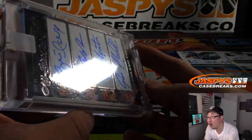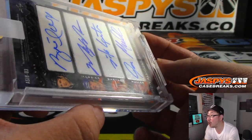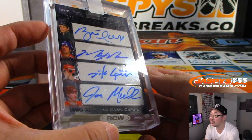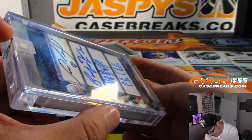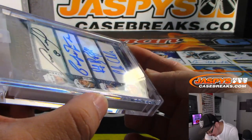We got Hull — it's kind of hard to see with the reflection — Hull, Messier, Gartner, and Mullen. And then on this side, we've got Neely, LaFontaine, Roy Burke, and Chelios.